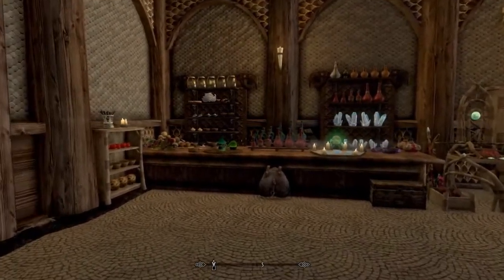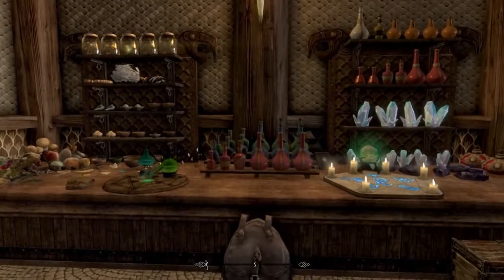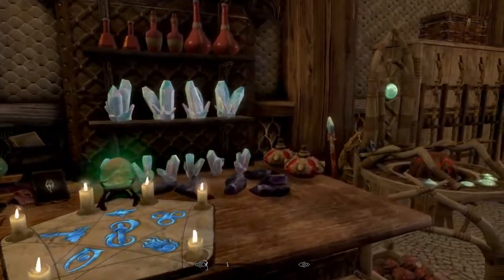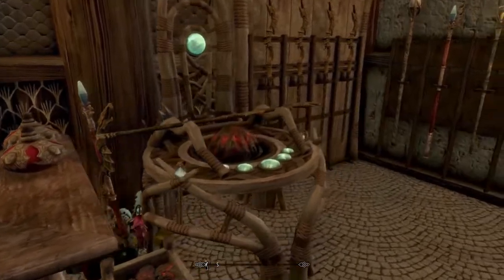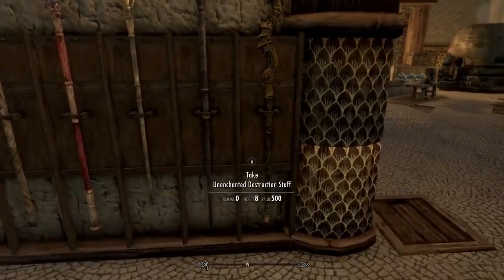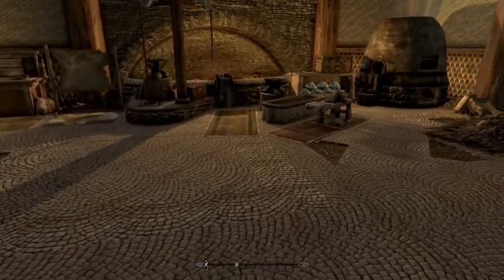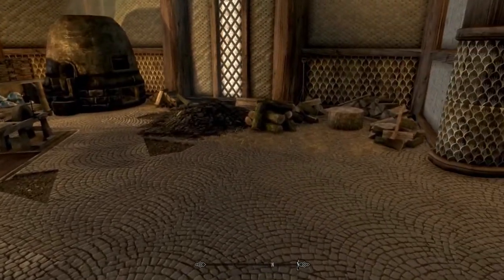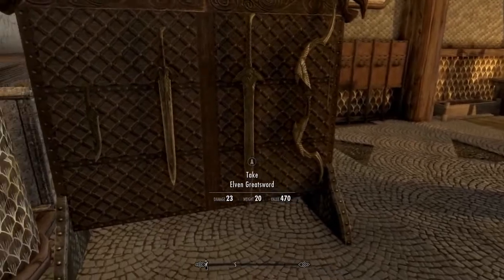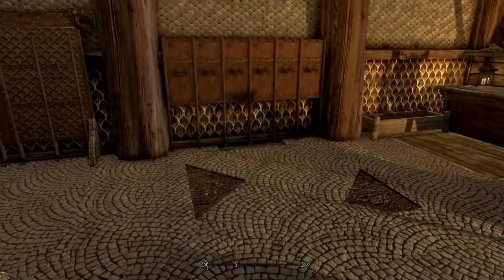Everything you see in here — all those Daedric items and all those potions — can all be taken. A couple of blood potions if you need them. These four staffs are all enchanted, and the other ones are unenchanted. Through here you have your crafting area. Look how amazing this is. Here are some weapons you can start off with, and then you have all these weapon racks.